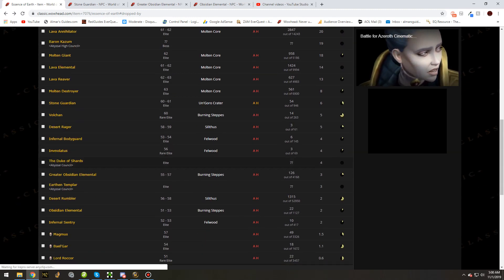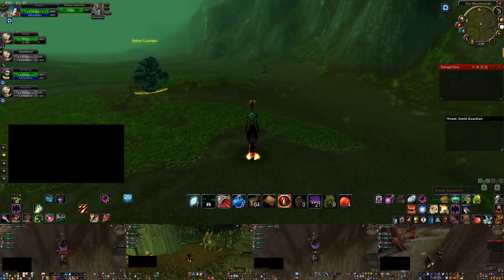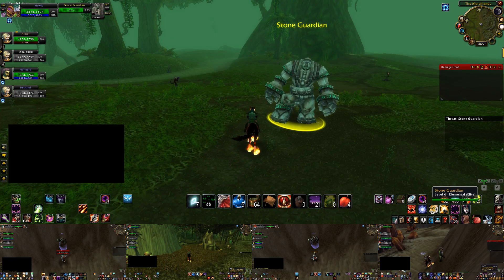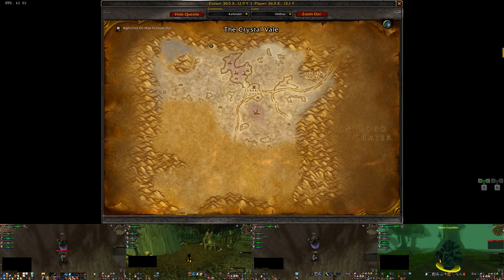That's pretty much all you need to know about farming Essence of Earth. Here's the Stone Guardian in Un'Goro — that's basically exactly what you're looking for. But Silithus is the best location — come here first and stay here. The other locations I'm just mentioning for posterity's sake. Use Silithus if you're planning to farm for Essence of Earth. See you guys in the next video, hope you enjoyed this one.